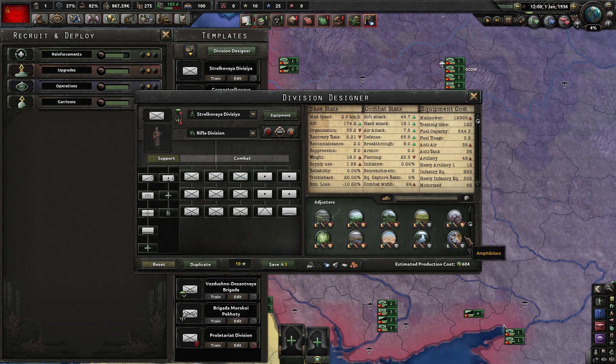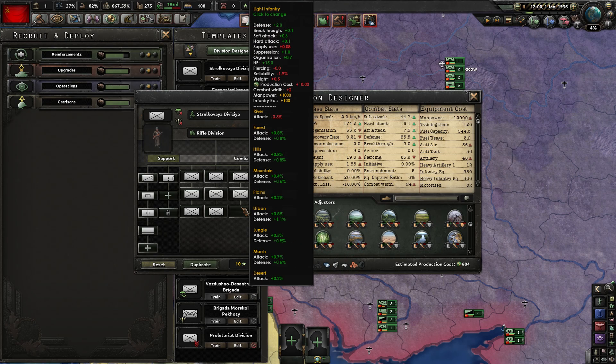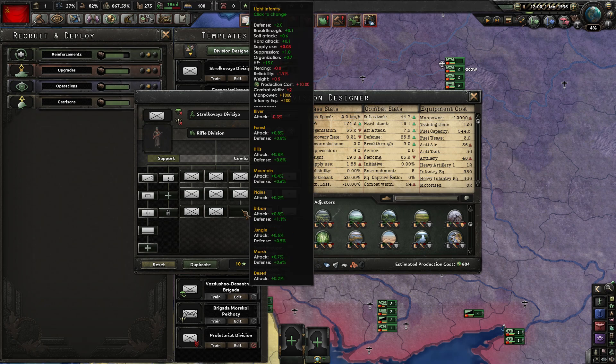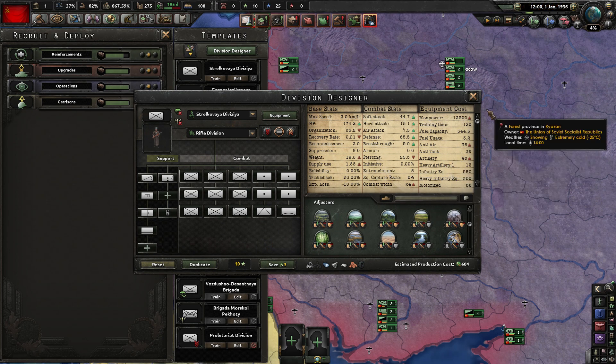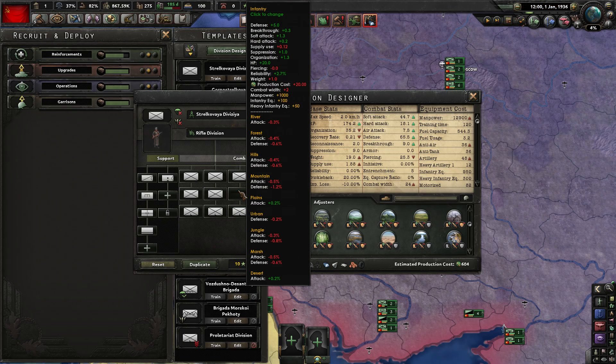Some battalion types do really well in urban combat. Infantry isn't heavily hampered in movement there and its defense isn't much decreased. Light infantry is actually quite good in urban combat — maybe quite a bit better than heavy infantry. So light infantry divisions are good in urban terrain, but light infantry is not great on the attack and will hurt in open terrain.